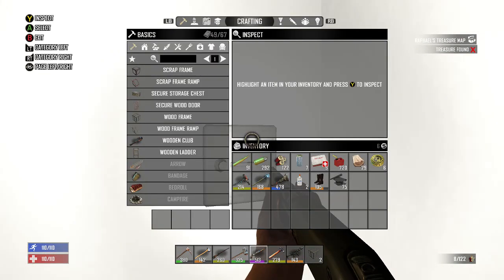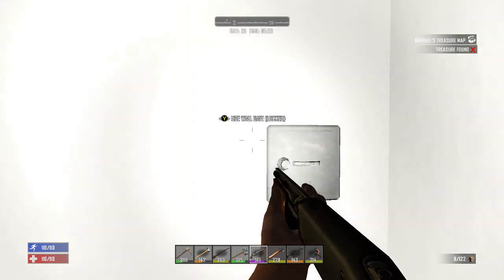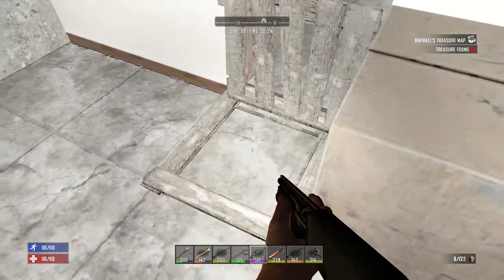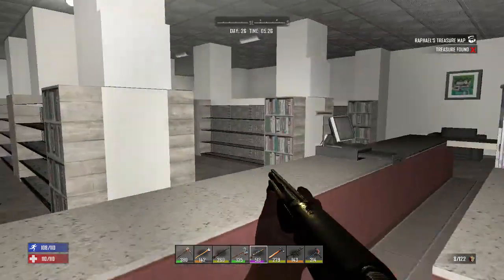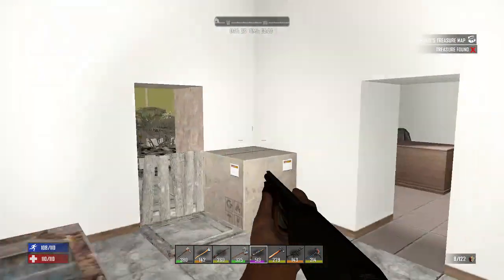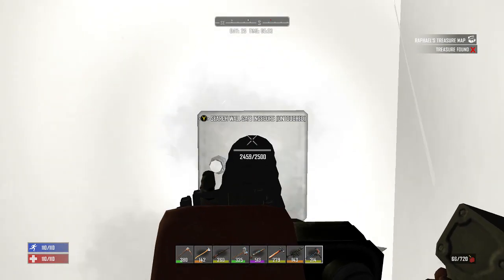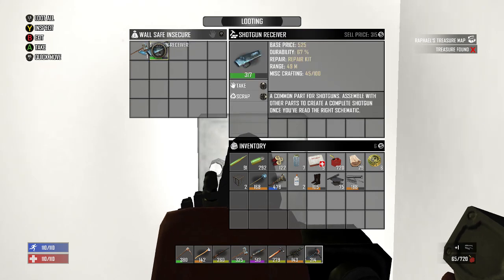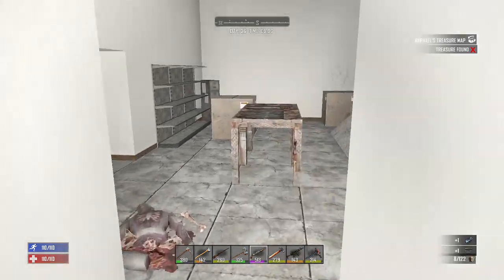We have this safe here we haven't got into — let's go and crack into it. That guy's loud. I don't know where he is, but he is very close though. Pistol parts, shotgun receiver, and the sledgehammer schematic — we'll just read it. We already know it.